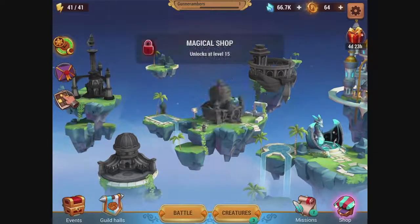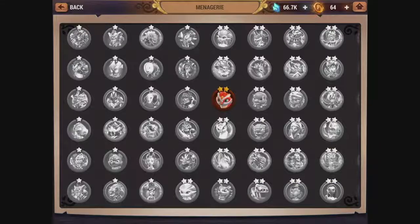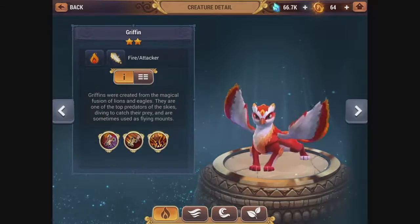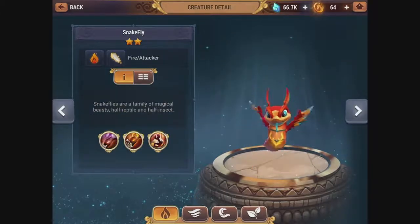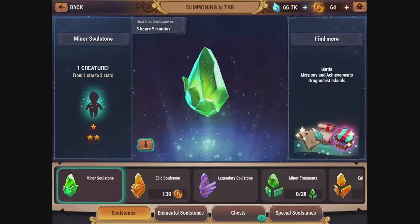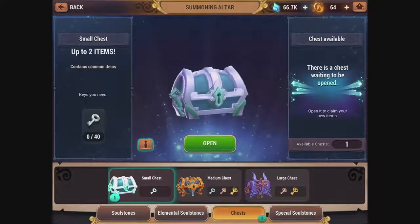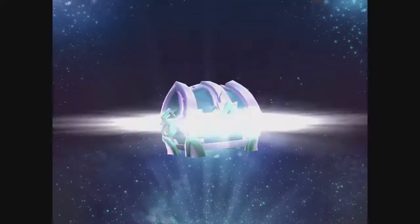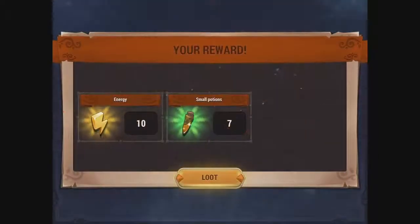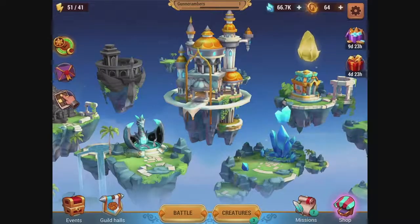If you want more resources, you can do stuff — it unlocks at level 15. Level 6 gives access to the marketplace. The menagerie is where we can check out all our creatures — there are a lot. There's the adult griffon. It looks like it remains at two stars the whole time, which is interesting. We have a chest with up to two items — energy and small potions. Energy does stack, so that's good.